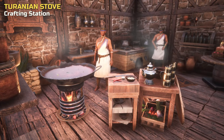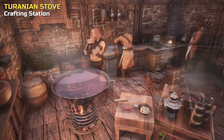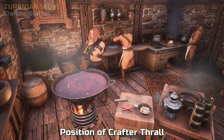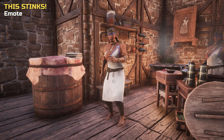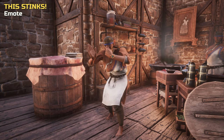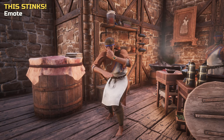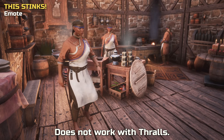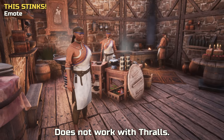While we have placed characters to show the armor around our cooking area, when manned by an actual thrall, the cook stands right behind the large pan. Last but not least, the Turanian Cook Set also includes an emote called This Stinks — we are not sure what that says about Turanian cuisine. Unfortunately, as with so many emotes, it can only be used by players and not by thralls.